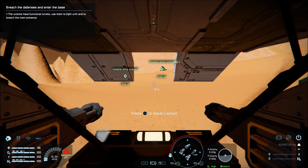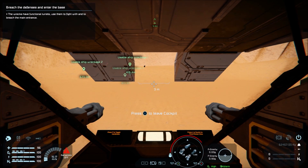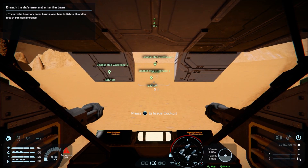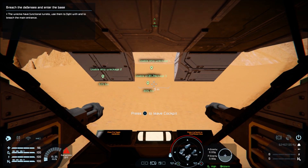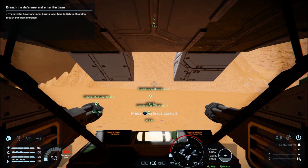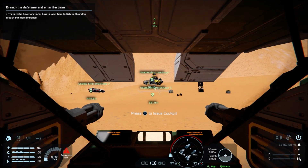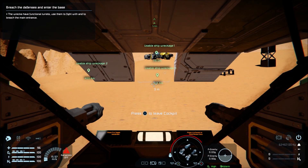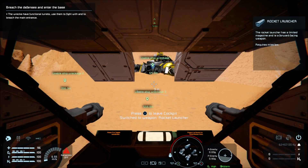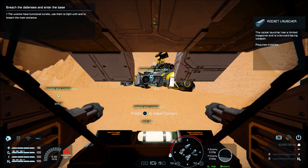They've got functional turrets to fight with and to reach the main entrance. We've got three different ones to go - I thought there was only two but no, there's three. First one we'll come to is usable shipwreckage one. Let's put the handbrakes on - I think it was up on the d-pad. It's not up - that's the rocket launcher. Left is handbrakes. Right, okay - that's not going to go anywhere.